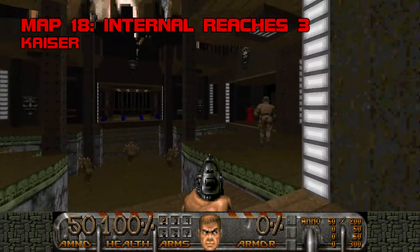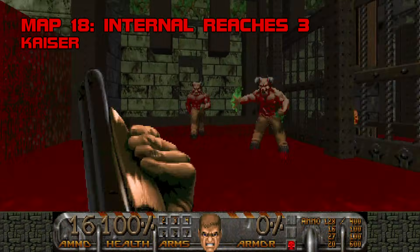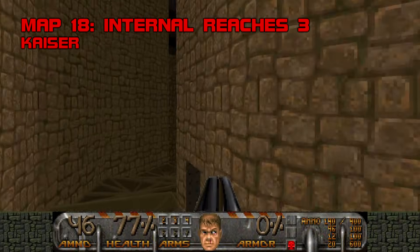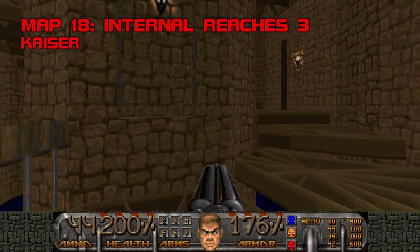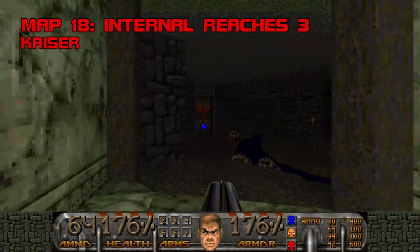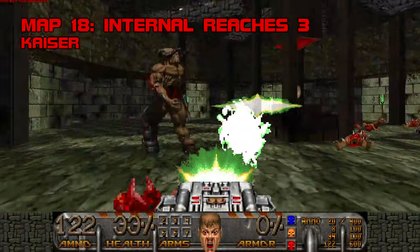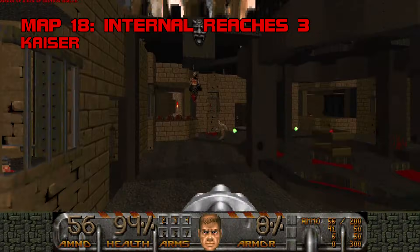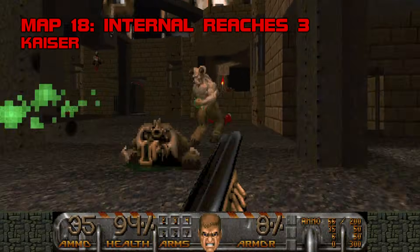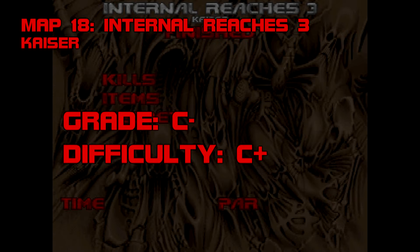Map 18: Internal Reaches 3. This map took several hours of my life that I wish I could have back. Kaiser clearly gives a damn — the map is thorough, detailed, and sophisticated. The spiral staircase is a technical marvel, but I don't think Doom ever needed room-over-room to be enjoyable, and the stairs can malfunction with infuriating results. Internal Reaches 3 has one glaring problem: it's boring. Too much backtracking, way too many secrets with hidden enemies, and the payoff is a milquetoast cyberdemon fight — yet another thing it shares with TNT Evolution's map 18, an equally boring, clumsy, and abstruse experience. For Kaiser, there is no nostalgia get-out-of-jail-free card. Grade C-, difficulty C+.